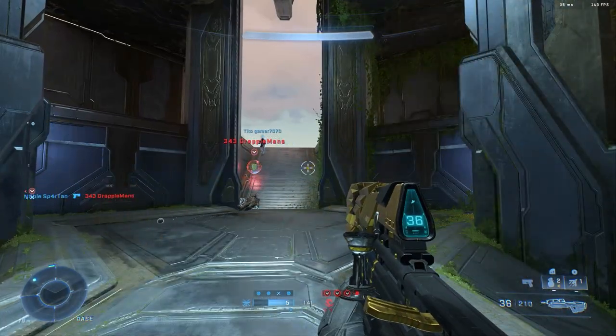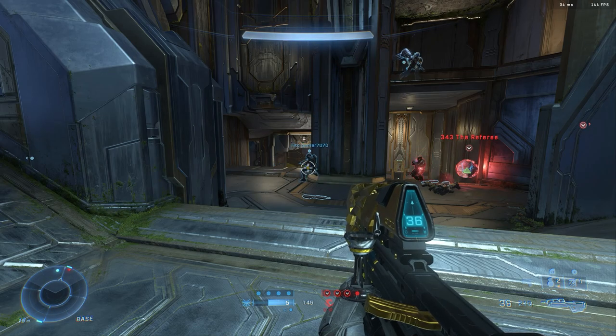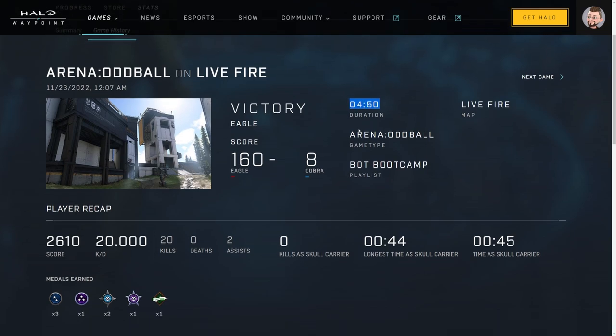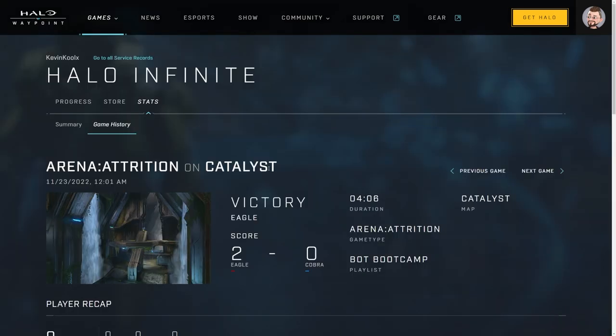The next time I played, I sprayed down with the assault rifle and only got 150 XP because it didn't give me the MVP, as I didn't really grab the ball a whole lot. As you can see on the stats, it was an Oddball arena on Live Fire, lasted four and a half minutes — which is a really big key aspect. The games are super fast in Bot Arena. I finished top score on my team but didn't receive the MVP. Then on the Attrition match on Catalyst, it was only four minutes long, which is very crucial when it comes to grinding XP.